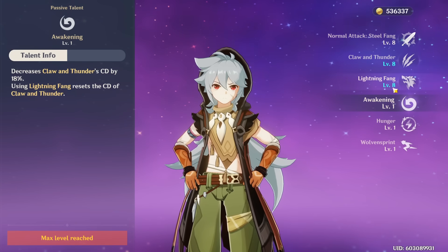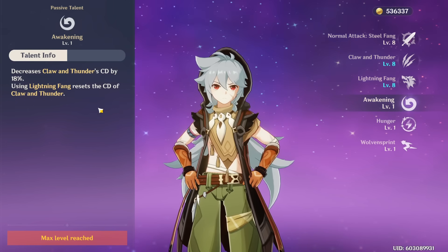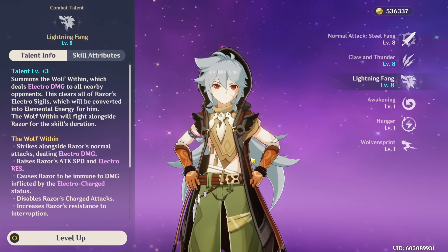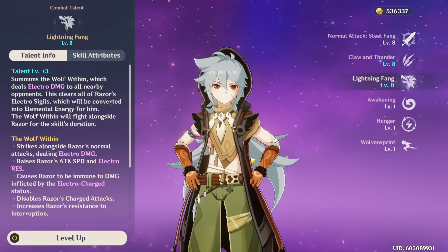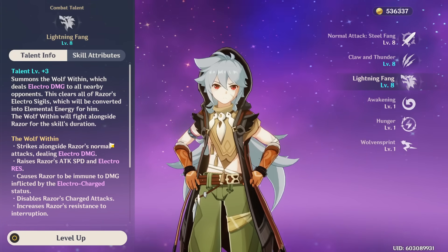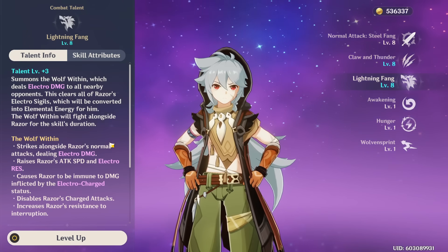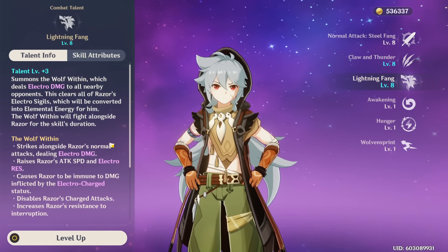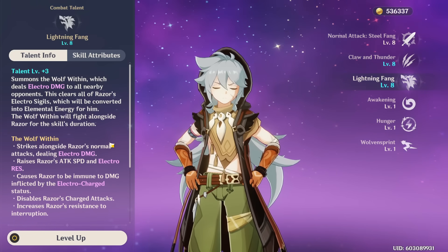Especially when you invest highly into your Razor with high talent levels, if you manage to get constellations on him, your electro damage increases making this ability deal a good amount of damage. Also, one of your passive talents resets this ability with Awakening — when you use your burst, your elemental skill cooldown resets, which is really nice.